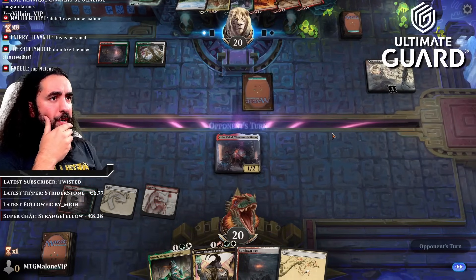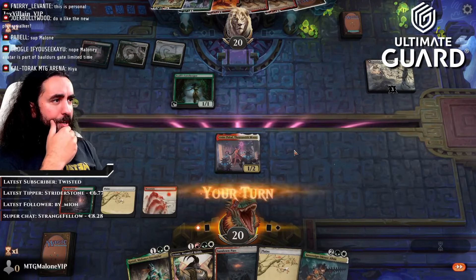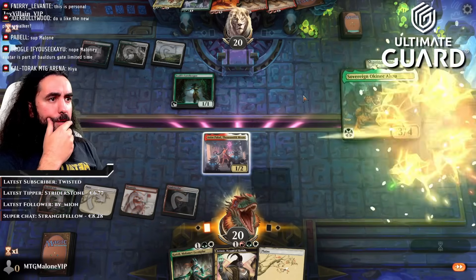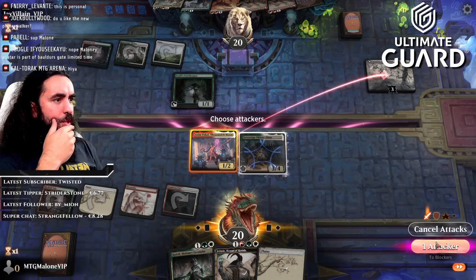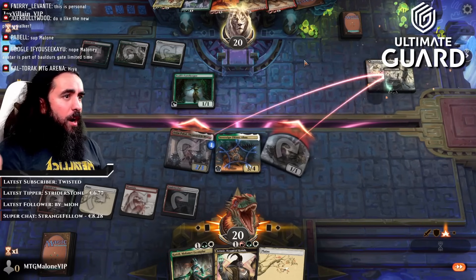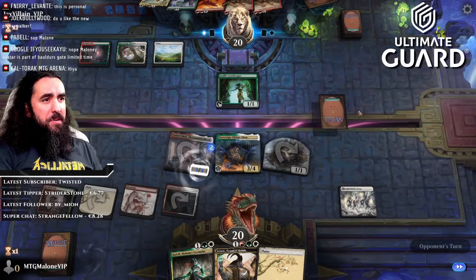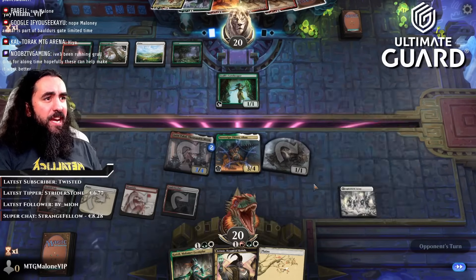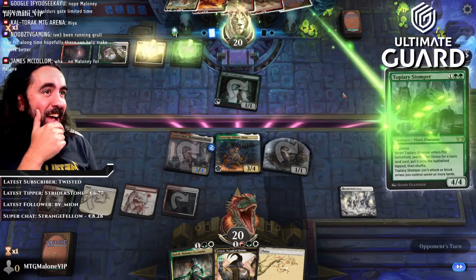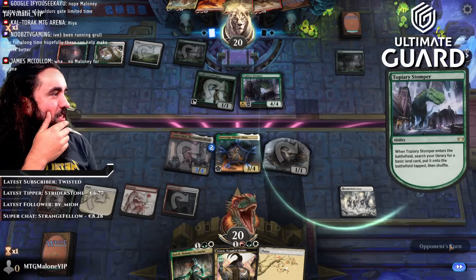Bringing down you here — dinosaurs will be a theme. Babel, how are you doing? Do you like the new planeswalkers? The new planeswalker will be pretty darn cool, to be honest. We'll be attacking you here, and this will also be attacking here. They kind of have to block — oh my lord, they don't. Pretty fine with me. Wait, this doesn't count as attacking? Get out of here, game. Get out of here — it doesn't count as attacking.